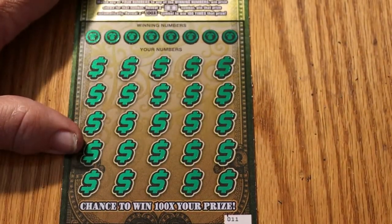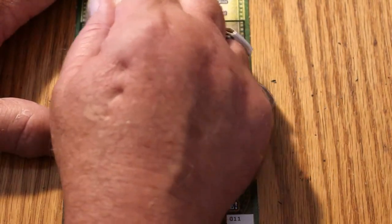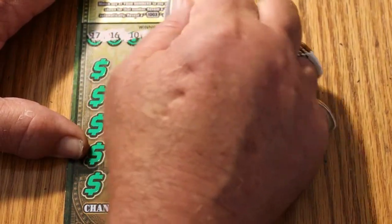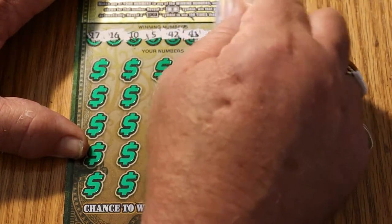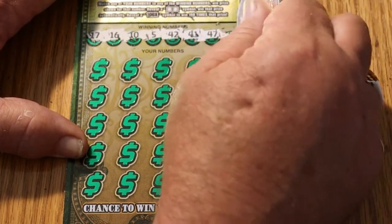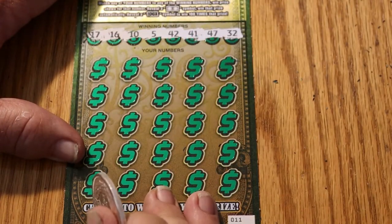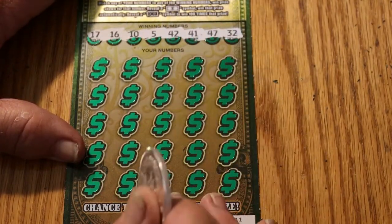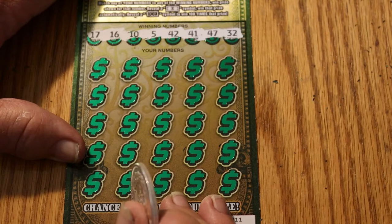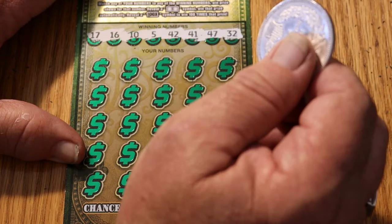Okay, can we improve on that? I'm calming down from that now — boy, I needed that. It's been a long dry stretch. Ticket 011 your numbers: 17, 16, 10, 5, 42, 41, 47, and 32. Can we get a back-to-back win, or am I being greedy?